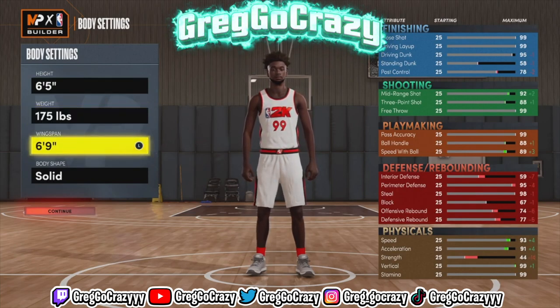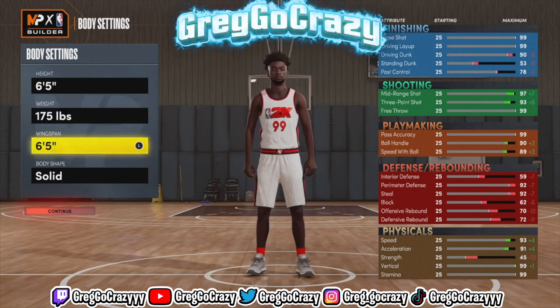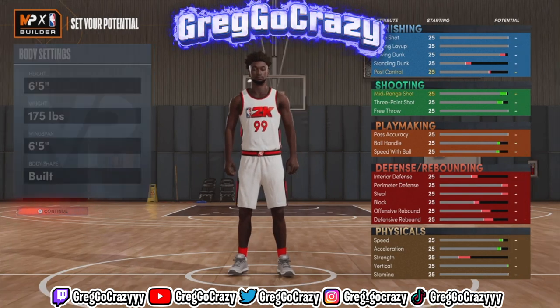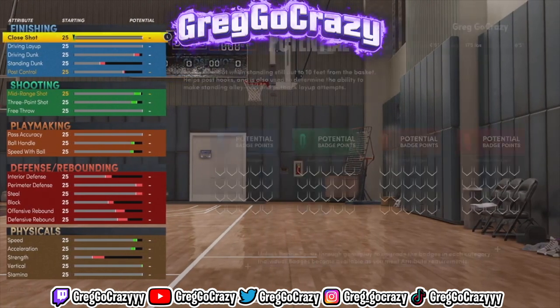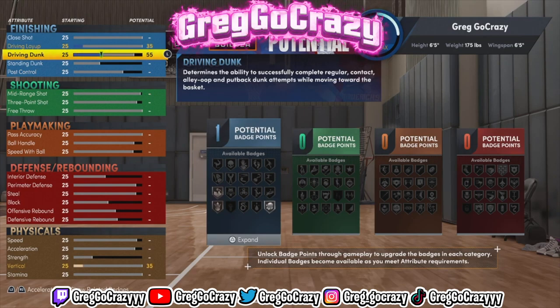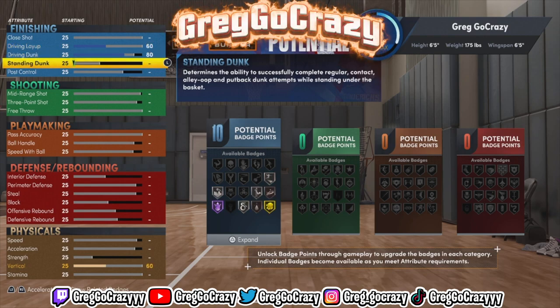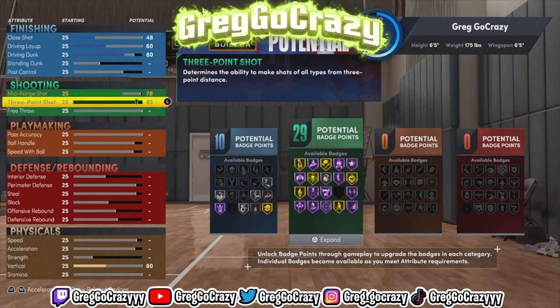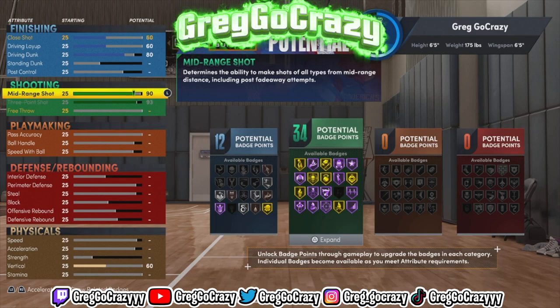As you can see by the title and thumbnail, I will be making the 65 sharpshoot facilitator build. This build was dominant on 2K20 — it was in Steezo's video. This build was overpowered last year. In 2K21 current gen, I thought why not create it on next-gen, because I haven't seen anybody really create this build on there.